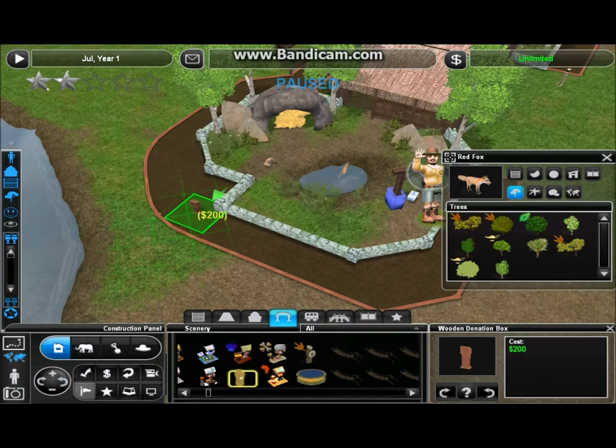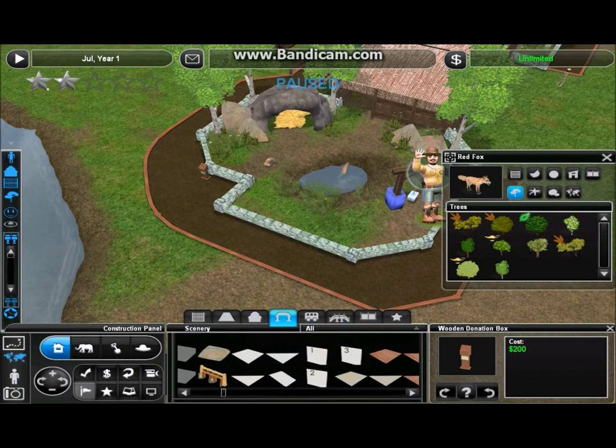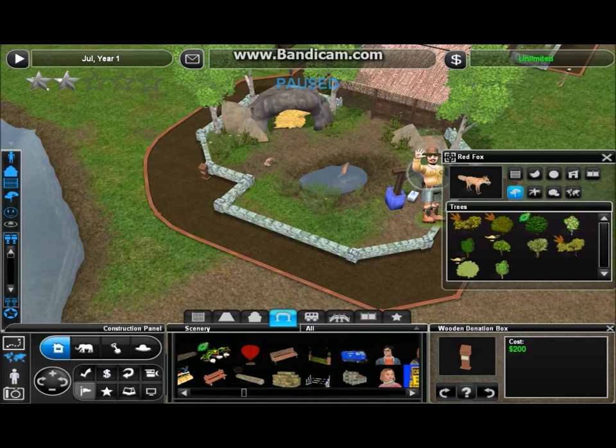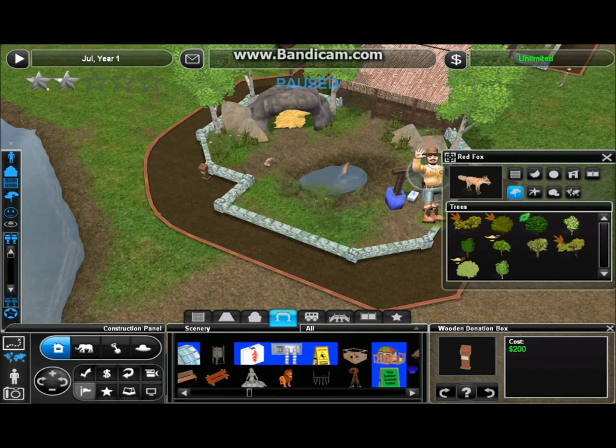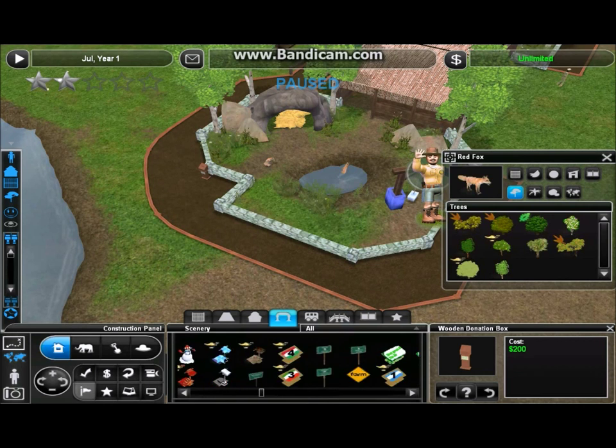I notice the zookeeper is on the complete wrong side — she might need help getting in. But the AI is just not great in this game, so pathfinding — sometimes zookeepers get stupid. I'm not probably gonna statue the place up, but I probably should put in some benches. People haven't had a chance to sit since Farmville. Oh, before I forget, I did say I would drop a staff-only sign right here.